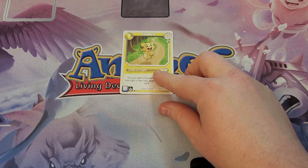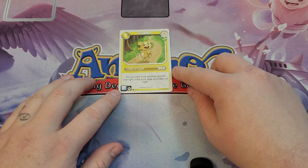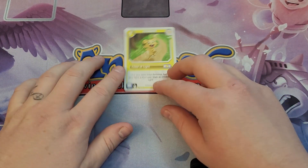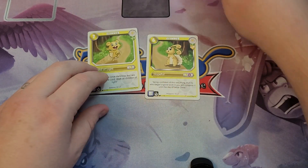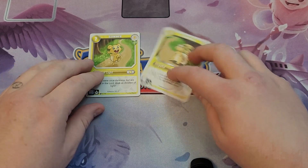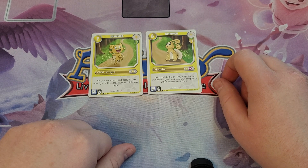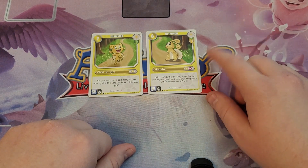To start with, we have Glimmer Level 1 from Cross Trainers. Glimmer Level 1 is a 2 virtue point for 1 Hope, but has that 5 Faith Fellowship bonus. And then Glimmer is a 6 for 2 with a 10 Faith Fellowship bonus. 2 for 10 is actually pretty good, especially for a level 2. Love normally has 2 for 10s as their big support Animo.